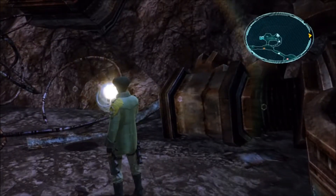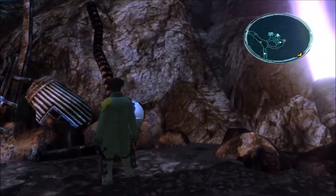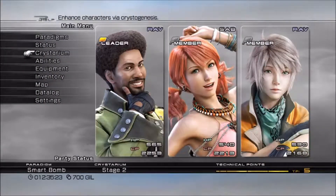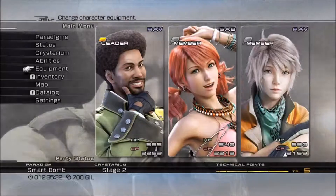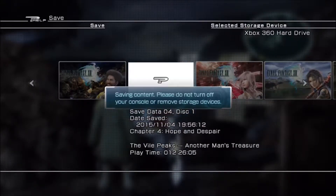For the time being, you're generally going to want to have either one Commando or one Saboteur, and probably two Ravagers if possible. It won't be too much longer before we won't have all three characters. At the beginning of the game they split you up a lot — sometimes you'll only have one character and other times only two. You kind of have to just get used to how that works.